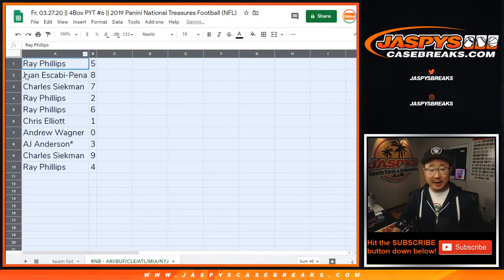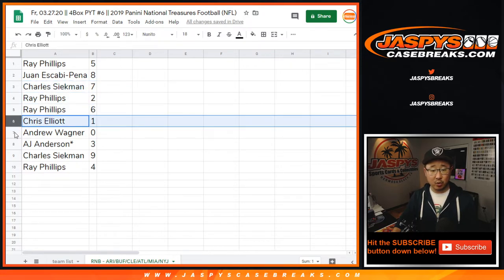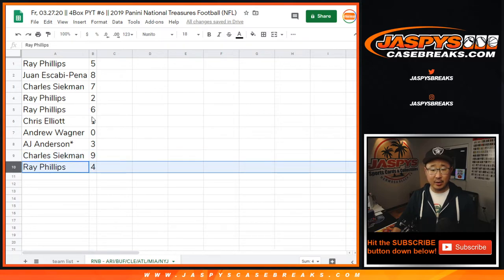All right, so Ray, you have five. Juan with eight. Charles with seven. Ray with two and six. Chris with one. Andrew with zero. AJ with three. Charles with nine. And Ray with four.